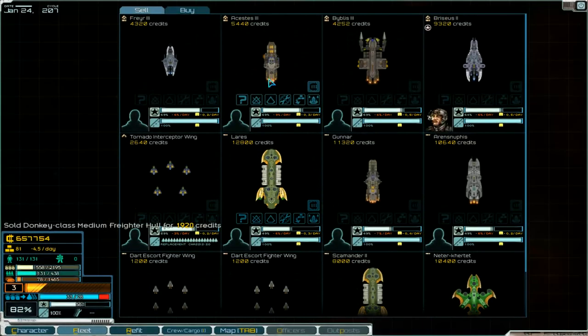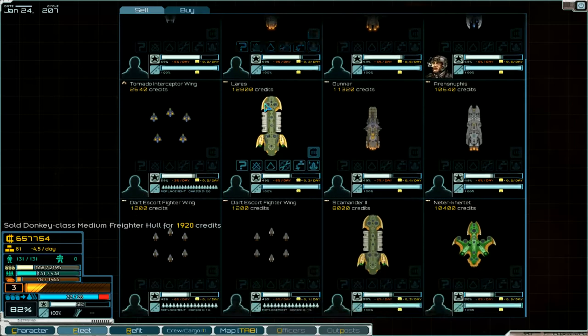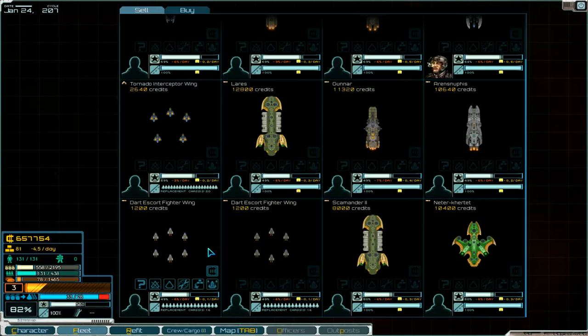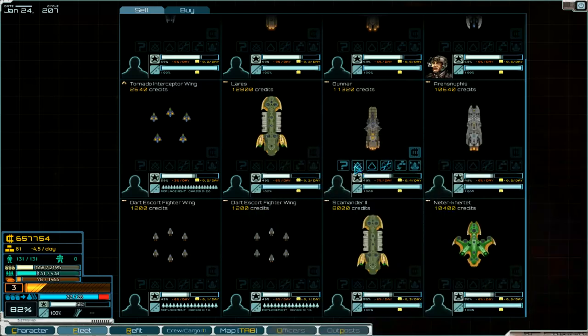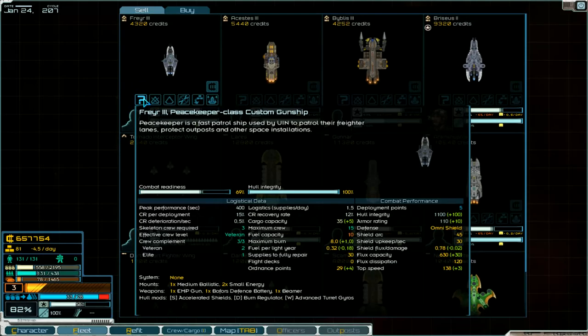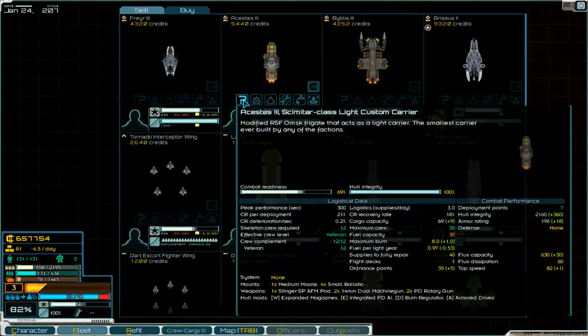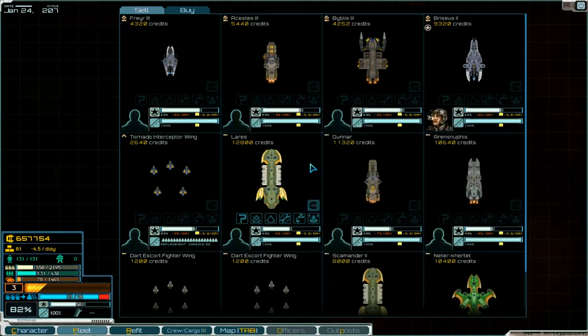I think we sell this one - no flight decks, we don't need it. This is a custom destroyer. This is a gunship. So: custom carrier, destroyer, destroyer.